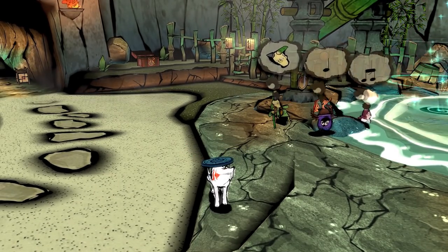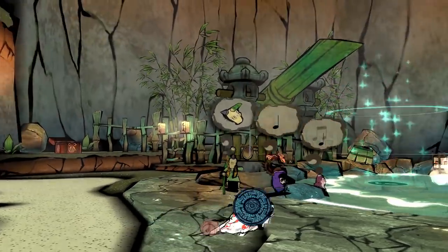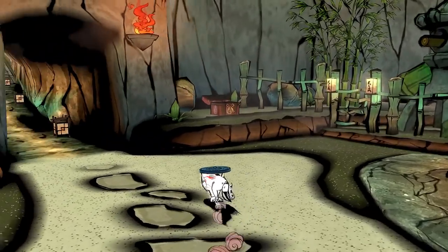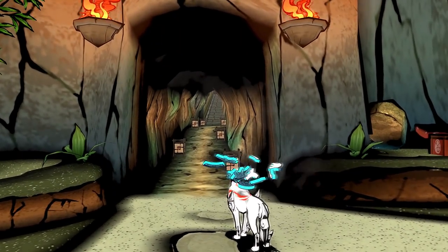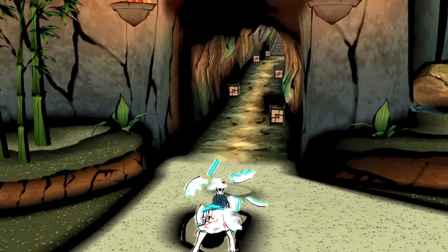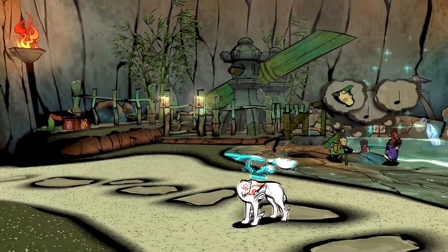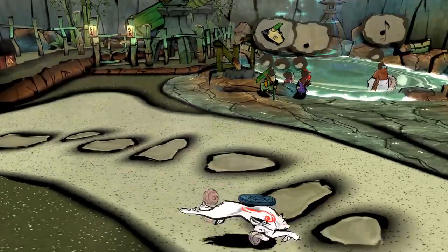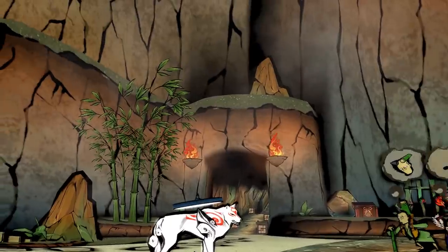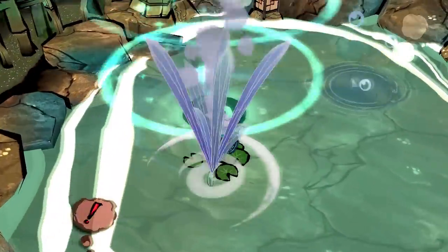Hey guys, Masina here and welcome back to another episode of Old Kami! In the last episode, we went through a gorgeous bamboo grove to go and fight Take or Gi, or whatever you want to call him. We fought a dog and got his power orb in return, so now we are clear for the canine warrior for this area.